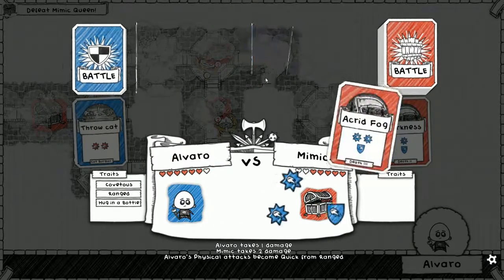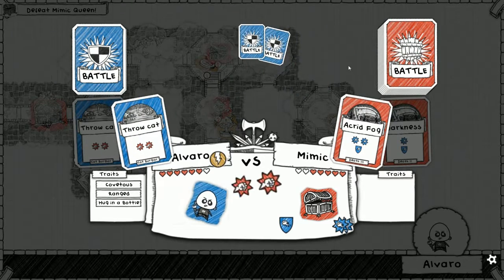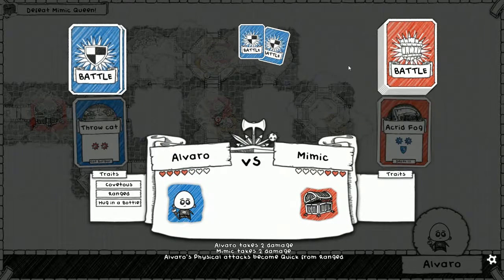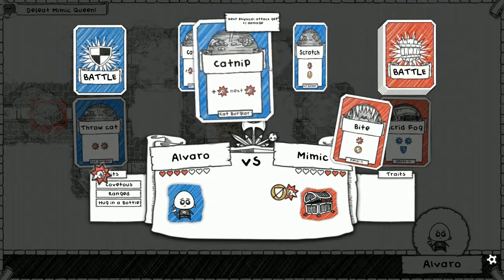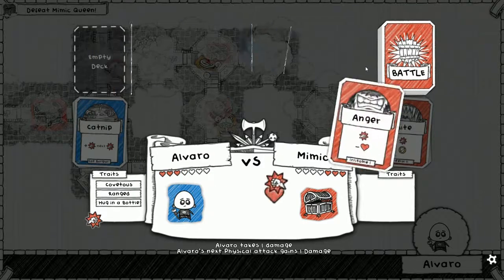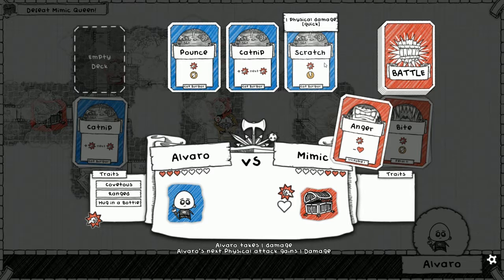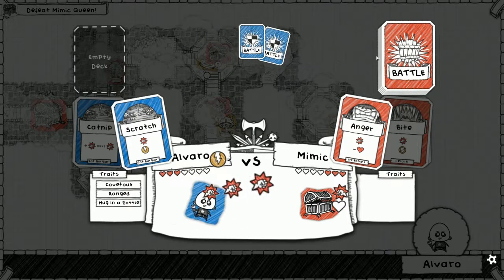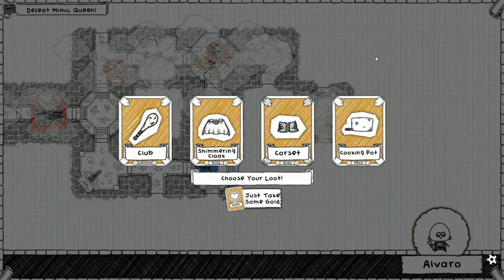All right, dang, this isn't looking good. Here's throw a cat. Bite can't be blocked, so if we do catnip this turn and then scratch next turn we'll win. Catnip gave us one extra attack for this turn and scratch is quick so it's gonna get an extra attack for range - that's three. GGs, GGs mimic. The mimic queen is probably gonna be more mad.